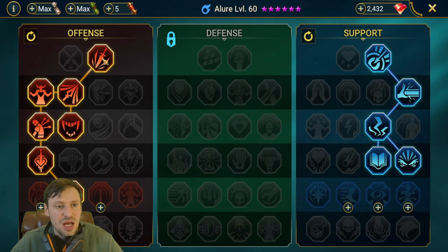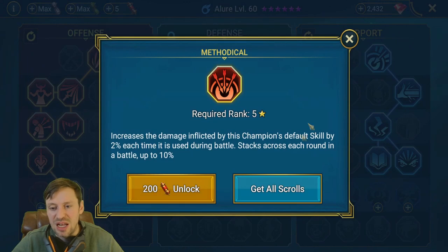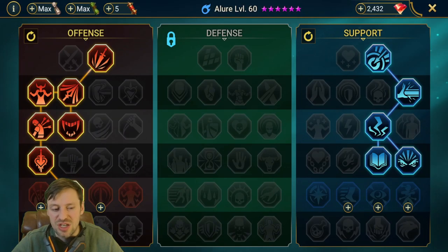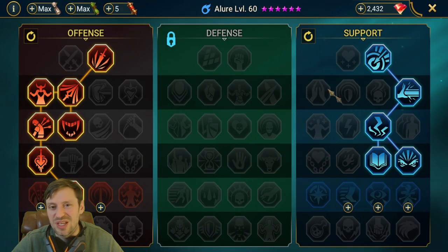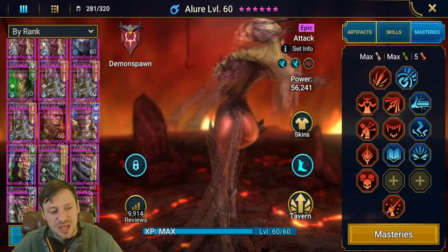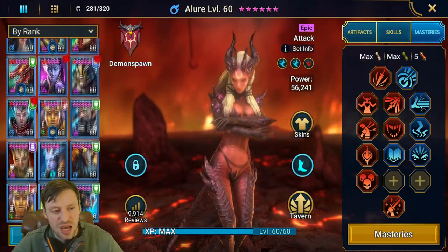For Allure's masteries: Lore of Steel to push back the boss's turn meter and Evil Eye to help on the waves. Then left-hand side all the way down to Warmaster. Since she's not going to be killing much and doesn't do a lot of damage — she's more of a control champion — save yourself energy and gems, she doesn't need full masteries.